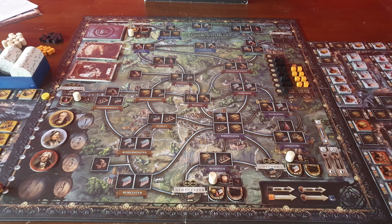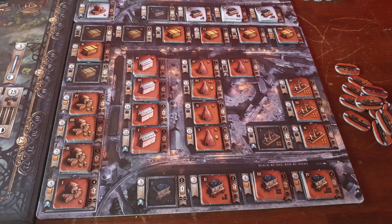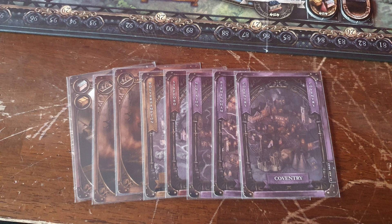Welcome everyone to this solo playthrough of Brass Birmingham where we are going against two bots using the custom variant of the Motoma rules. The deck is a lot bigger since it includes cards for the blue area up in the north midlands and we also have to keep track of money. We are playing on the medium difficulty so the bots have already developed some of their industries and the markets are very spread out across the board with wild coal in Gloucester. Here is our opening hand of cards with us destined to focus around Brum and Coventry, so let's get into the game.